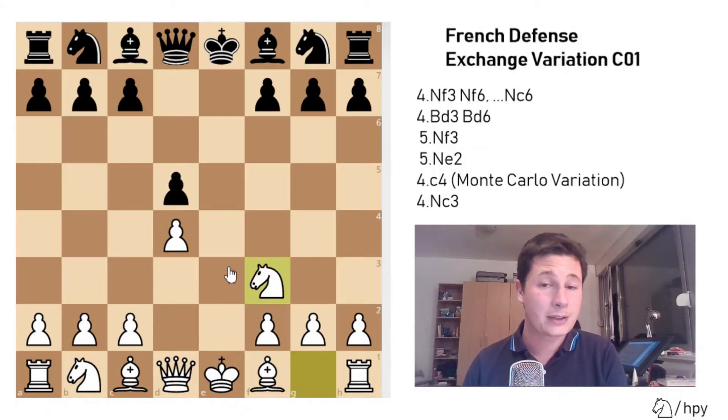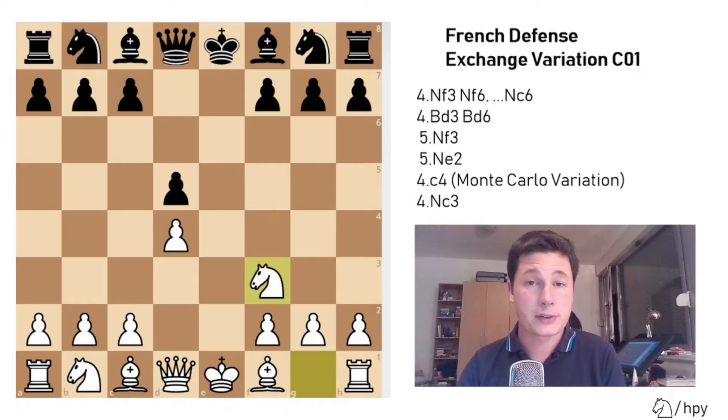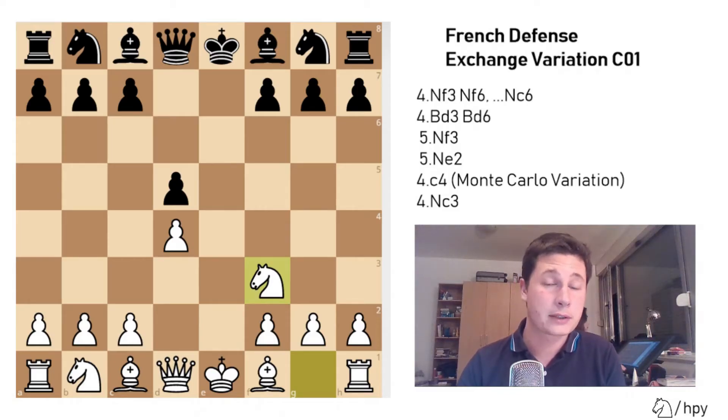The move knight to f3 prepares to enter the normal exchange French structure. I would just like to point out that if you are lacking knowledge in the basic theory of the French defense, I have made a separate video on the basics of the opening and the ideas for both sides. I will link it in the description below. In this video, we are going to focus only on the exchange French.